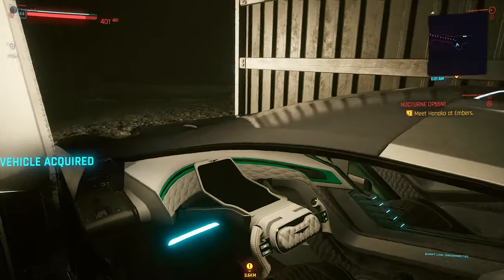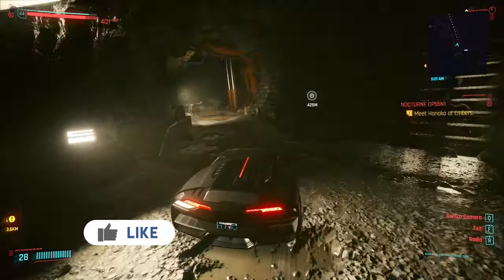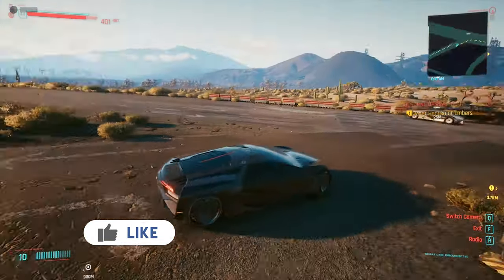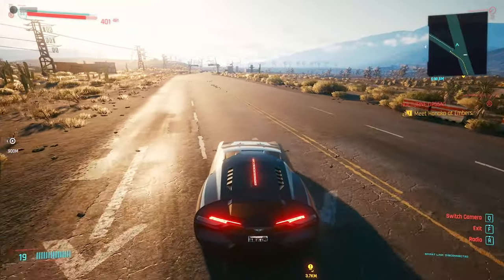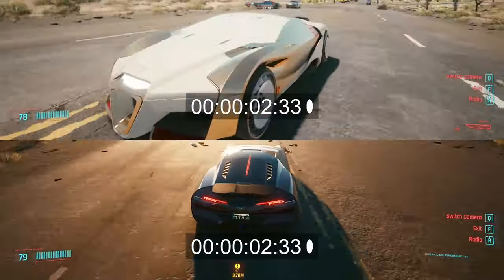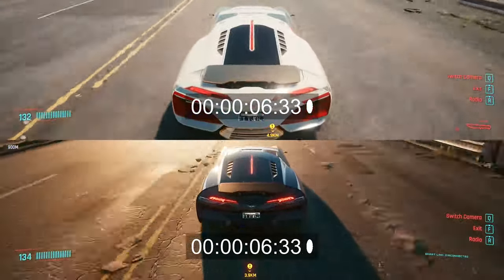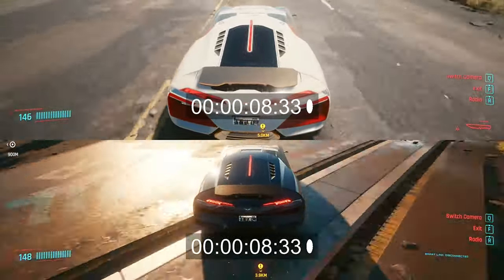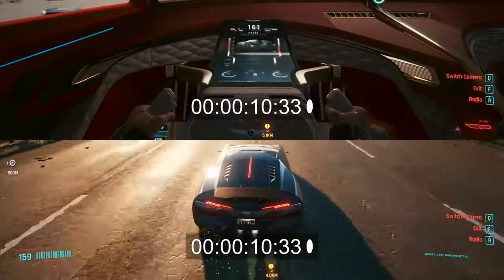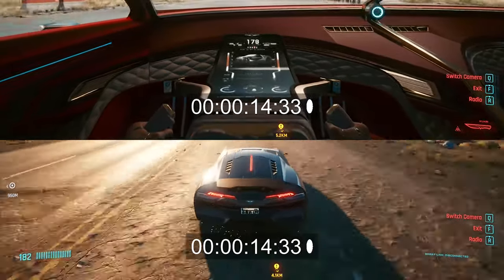I compared both versions and the result is that both are completely the same. Their off-road performance is the same and the top speed of 211 miles per hour is also the same. So now it's up to you which version you like more. In my opinion both are pretty decent — the Rayfield Caliburn is really worth the eddies, or you can grab the black version for free.